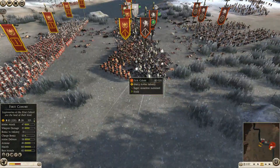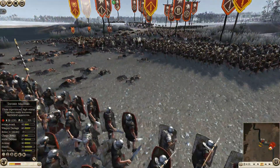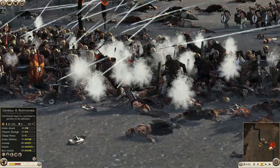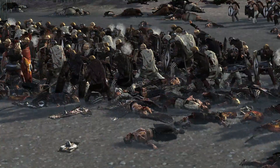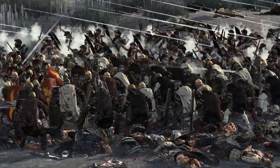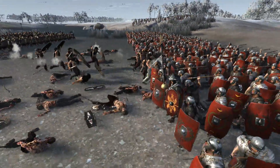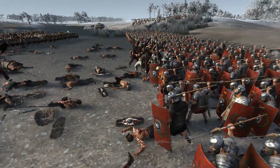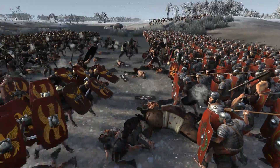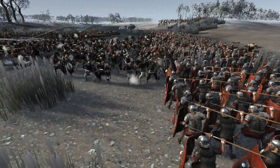My first cohort is starting to waver — they're getting quite depleted. The Swabians are starting to flank around and my first cohort has their backs to them, which is not a good situation. Some berserkers are coming in too; that's my next target with my slingers. They've pretty much broken one flank and are moving onto the next units. The further they push onto this side of the river, the more it opens up my flanking fire.